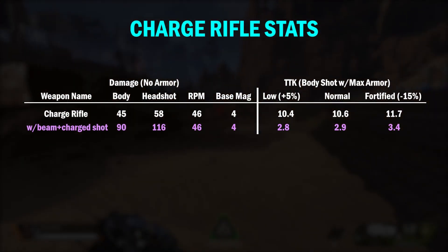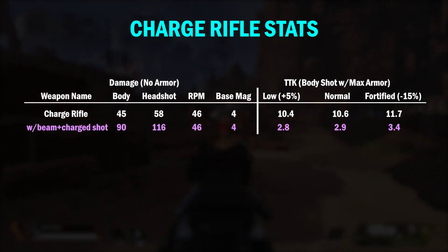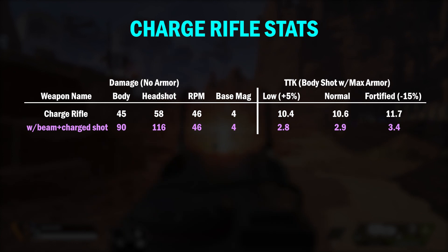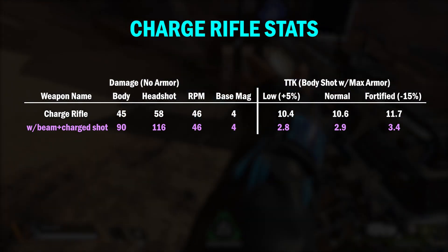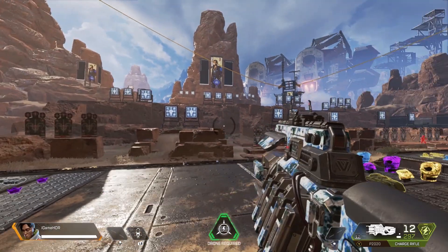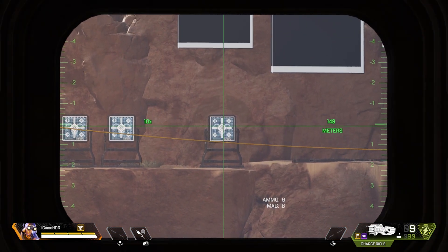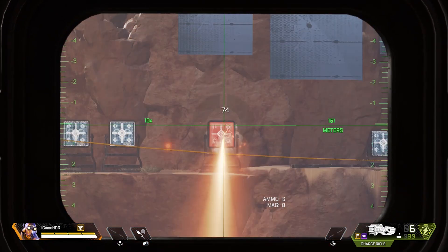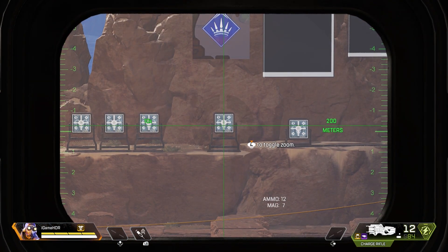With the latest update, the Charge Rifle is no longer allowed a magazine option, so you only have 12 bullets per mag which equates to 4 shots before you reload. They've also decreased the rate of fire down to 46 rounds per minute from the previous 51, and the Charge Rifle now has a damage fall-off at range. Once you get past the 150 meter mark, body damage drops from 90 down to 74, and after 200 meters it drops further down to 68.